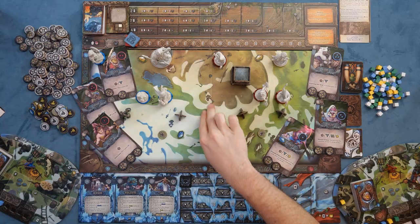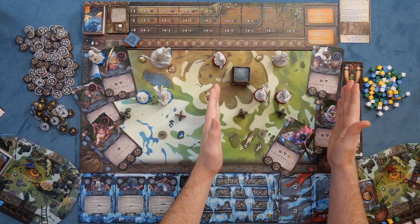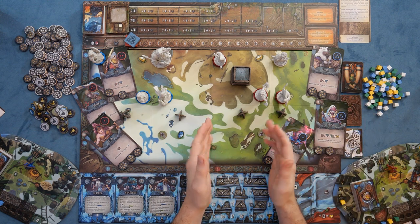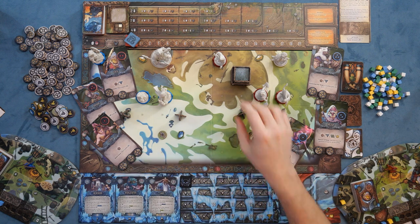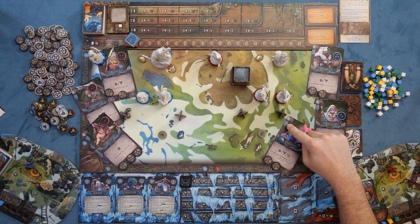You're going to be able to move from node to node. For every player in the game, you're going to have a full quadrant of the board. Every quadrant is divided into four areas, and every area is divided into nine nodes. Moving from node to node costs a single movement point, and heroes all have their own individual movement values.